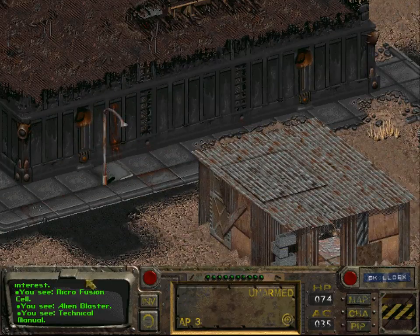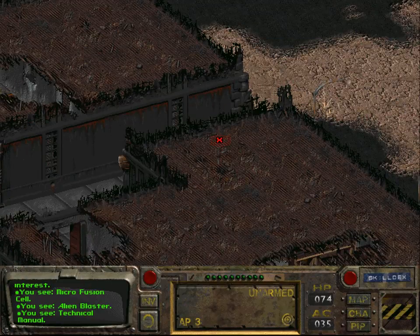There was also a way of upgrading the power armor, and I think you need to talk to Miles for that.